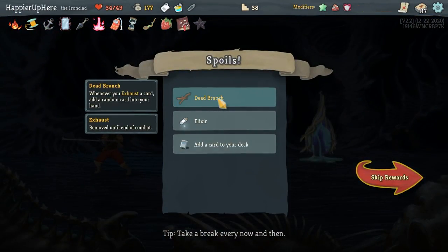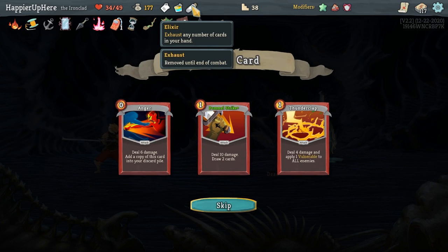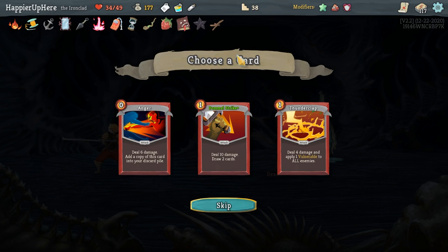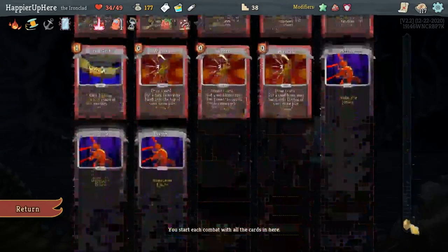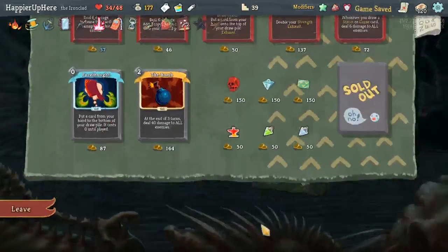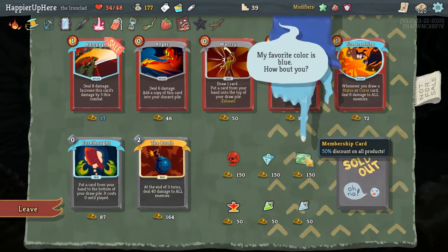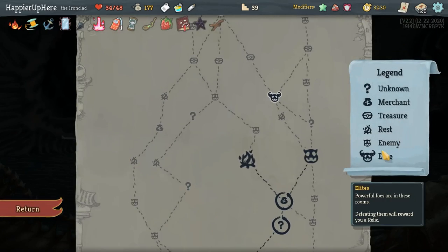Got Dead Branch: whenever you exhaust a card, add a random card into your hand. Also Elixir — I might keep that just for the final fight, together with Dead Branch, to get rid of all the curses in the opening hand. Thunderclap — I have enough. Between Anger and Pummel Strike, I should go with the Anger with a Collector bonus.